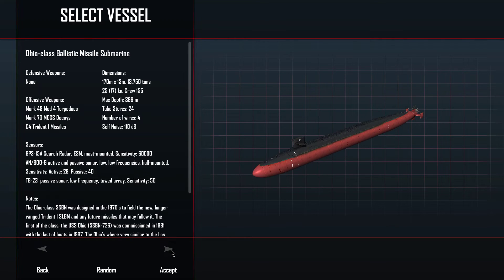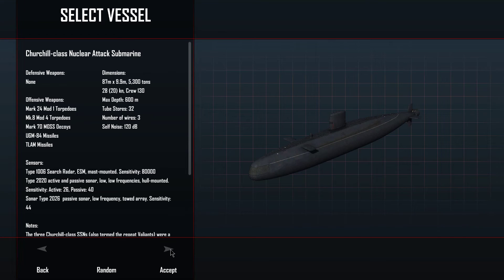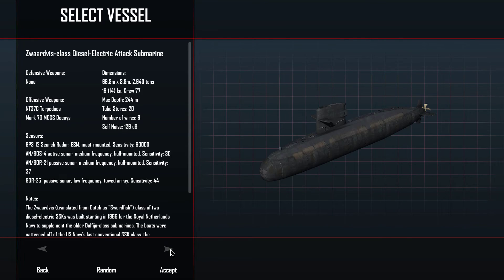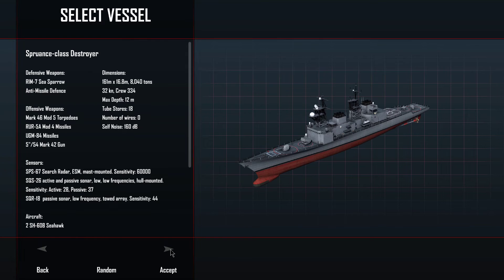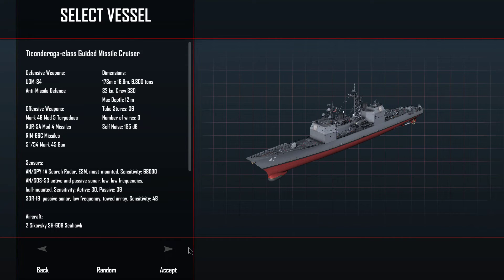Let's go ahead and pick the ship. I guess I could have picked some other ship, but as I said, we're here to make a point. Here's a Ticonderoga-class cruiser.